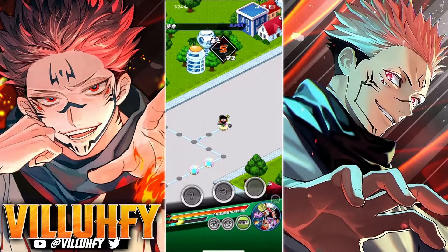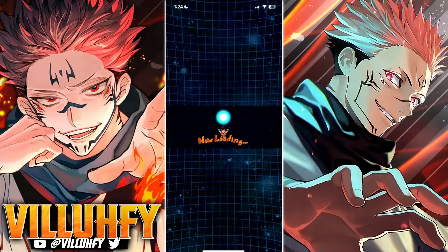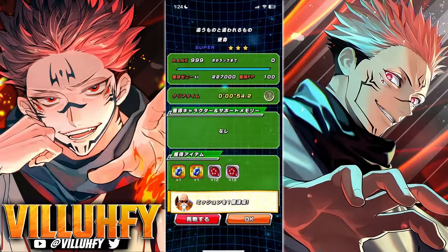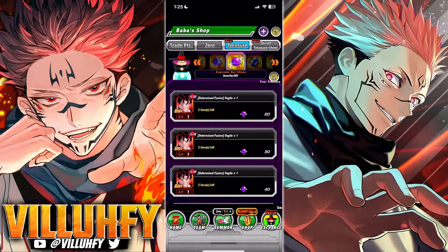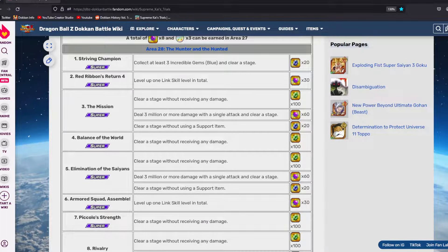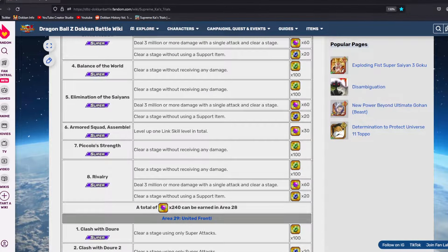That is how you do the 3 million damage in one attack. Rinse and repeat this process for any of the other stages that require this specific proc — you would also get some blue Incredible Gems along the way. You would also want to go back and do Stage 1 to get that link level. We are going to need to do this on stages 28.3, 28.5, and 28.8 — do that 3 times using that specific process and you should be good to go.